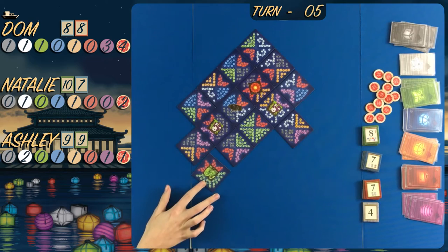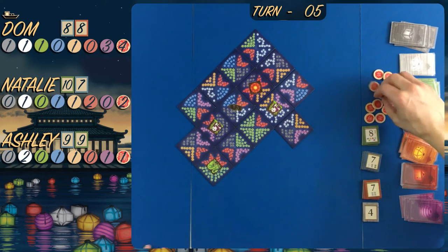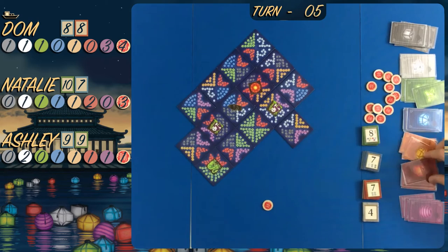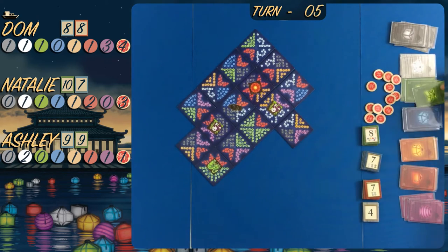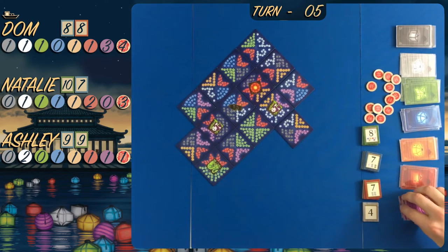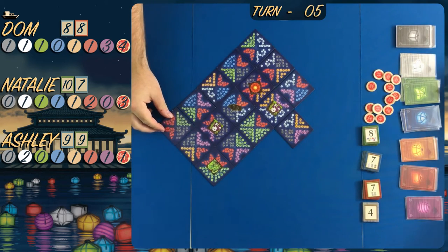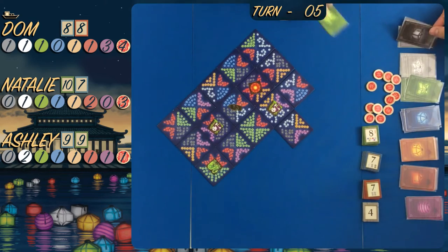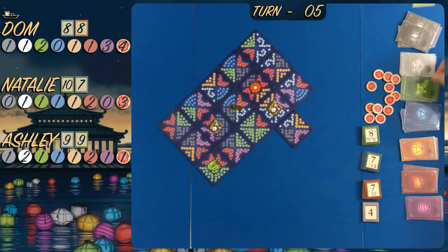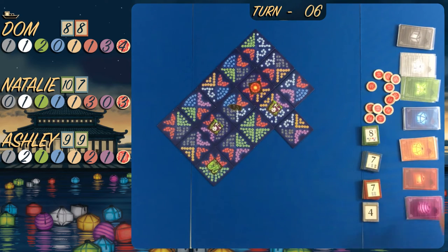Dom's not in a bad position - next turn he can use his favor tokens to swap out for the four purples. You give back two favor tokens and a lantern card and you receive any lantern card you desire. He has access to just the four-tile while Ashley can nearly get the green all-seven. Ashley's covering as many different colors as possible - black, green, and red.